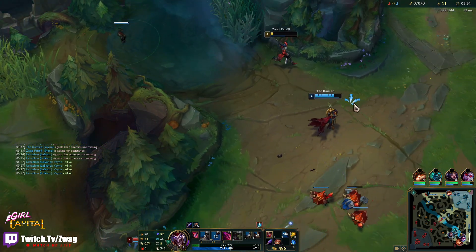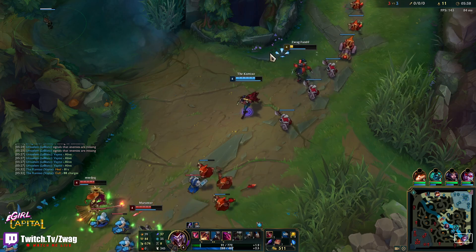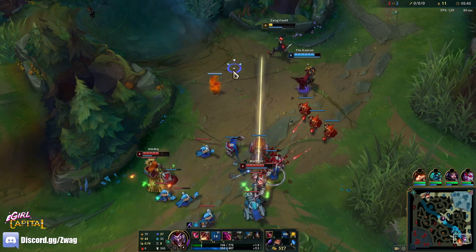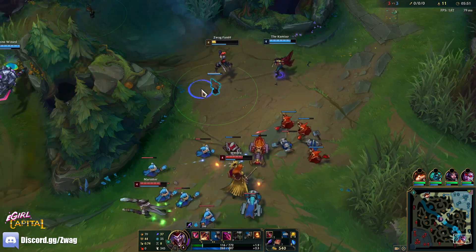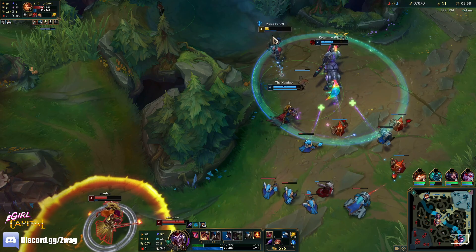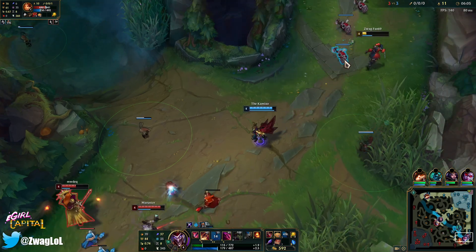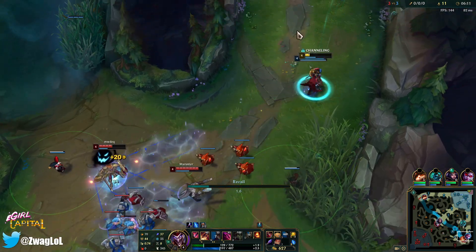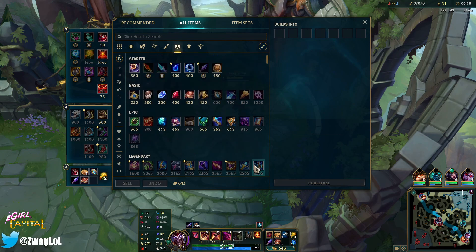Once I'm level 6 it's also easier to bait the enemy team in. I'll give Vayne another box but I got to base. Let's see — how much is Lost Chapter? I think I can get one if I... no I can't. Let's get the boot. I can sell Potion for Crystal, still have a Biscuit.